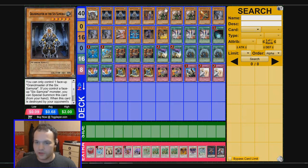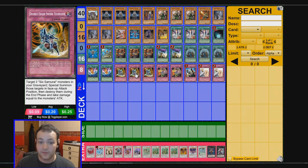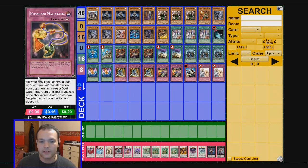This is a normal Six Samurai deck. It works on just swarming the field and making synchro monsters. Double-Edged Sword Technique is fantastic — it just brings back two Six Samurais and you can synchro them. This card is really underrated. You control the Six Samurai.